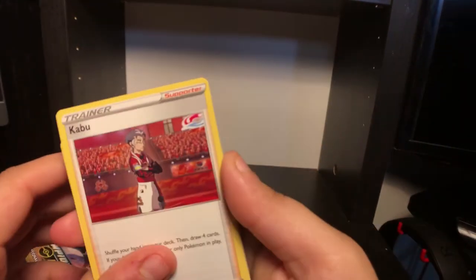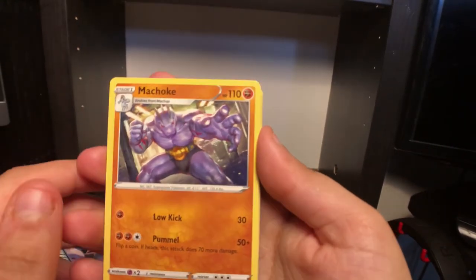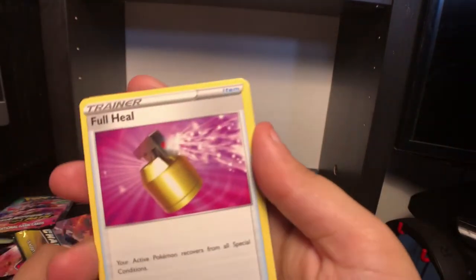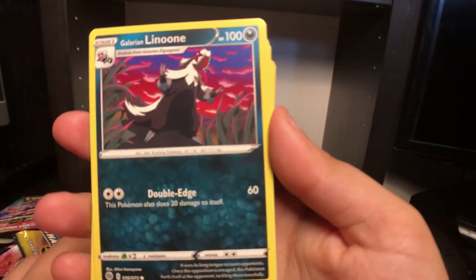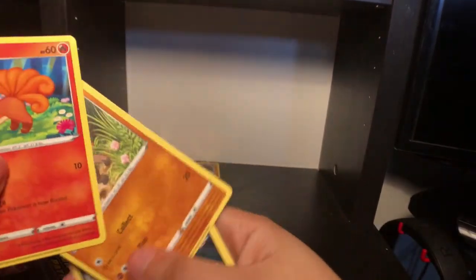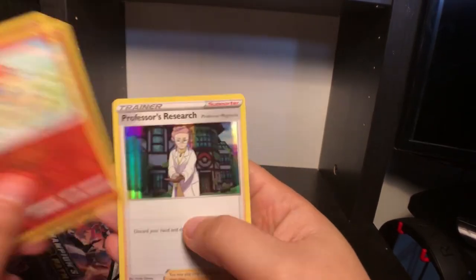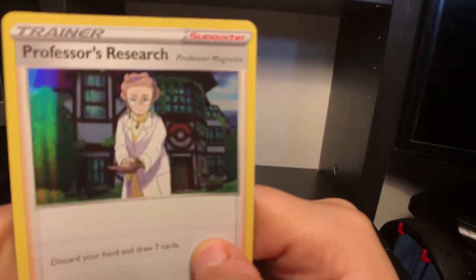Last pack: Energy, Kabu, Machoke, Vincente, Full Heal, Glaceon, Galarian Linoone, Vulpix, Rock Ruff, Scraggy, Vincente. And this thing again.